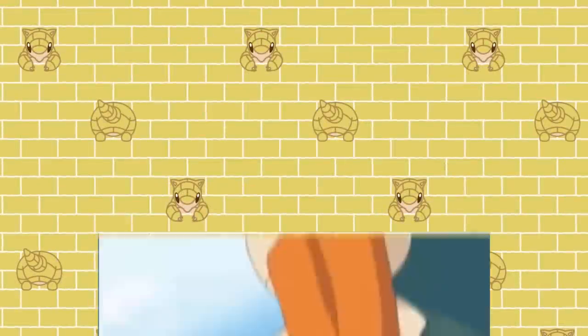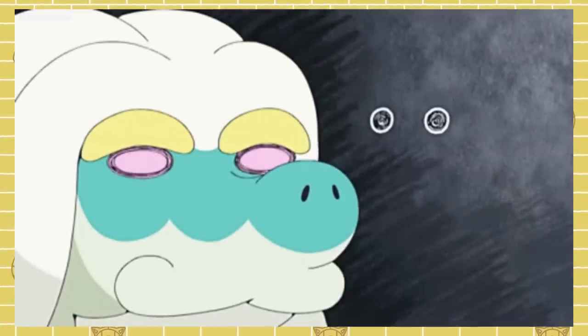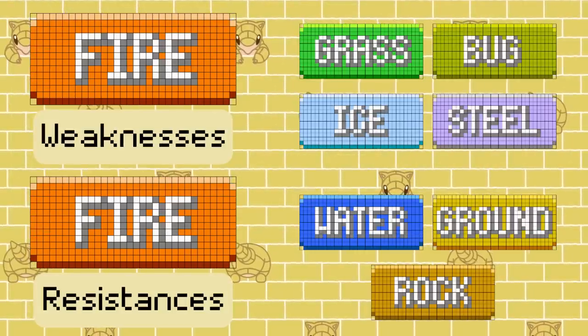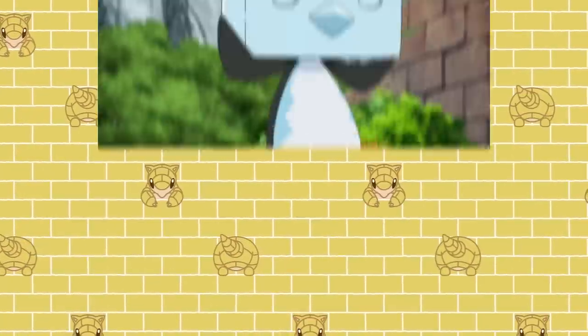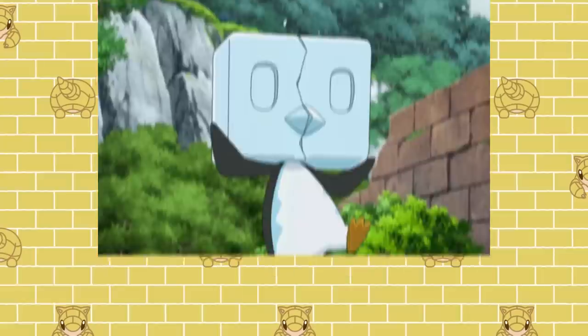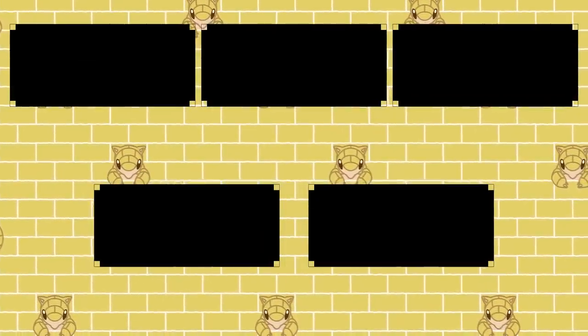Now that we've gone through the offensive, let's get to the defensive. This half of the chart might be a bit harder to wrap your head around, but to put it simply, any weaknesses are now resistances, and any resistances are now weaknesses. This is where the cracks in the inverse type chart really start to show. Just like with the offensive, this doesn't make a ton of difference for some types.